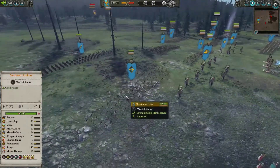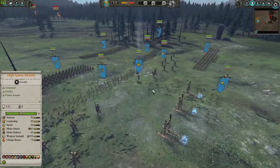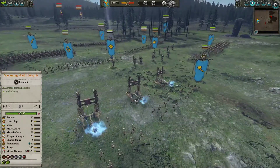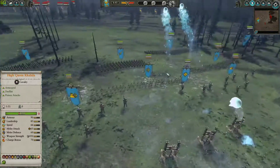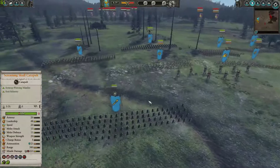I brought 3 Skeleton Archers along with 2 Usabti, not the Chosen of the Gods, just the mere ones. I got also a Screaming Skull Catapult back here, which was kind of a waste. It didn't do much because my enemy got some Vanguard deployed back here, and yeah, this didn't turn out too well for me.